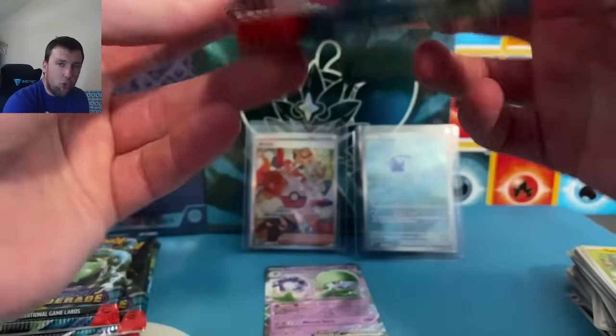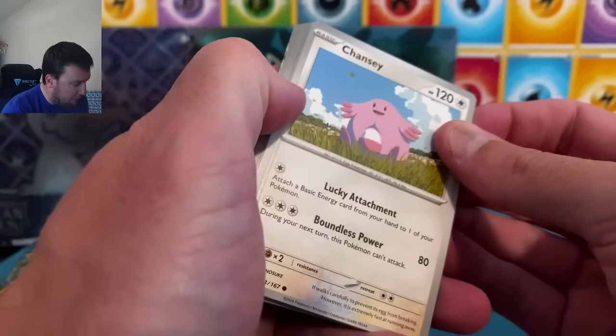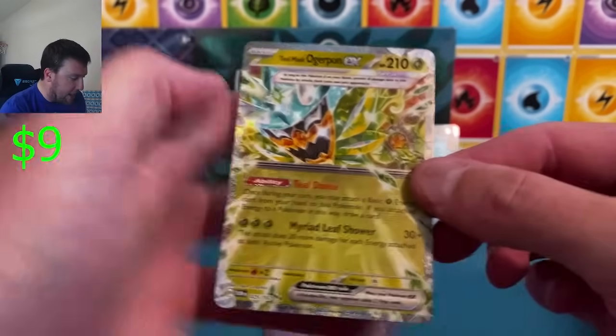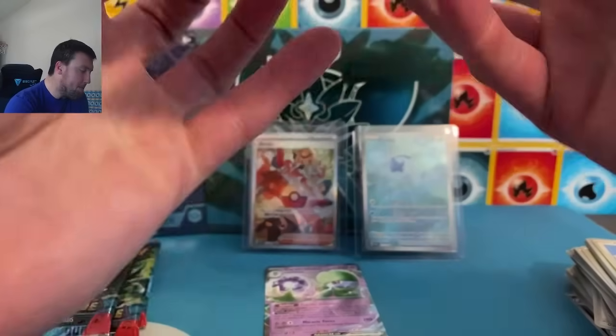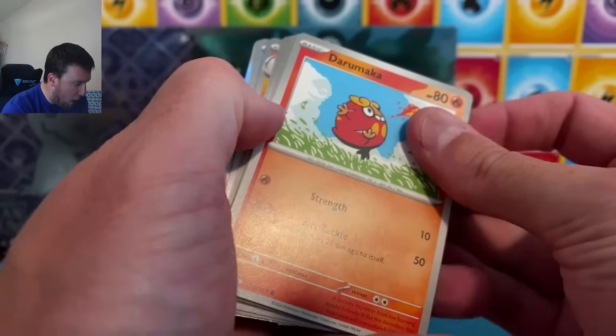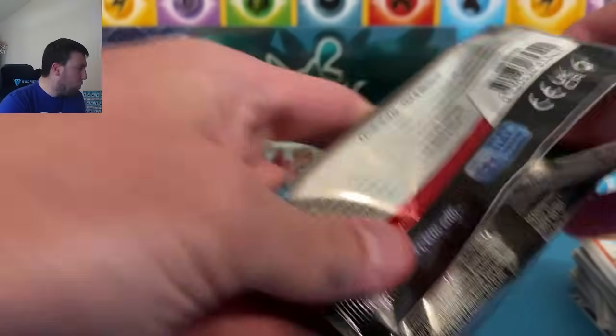We do have a special video dropping tomorrow — special because it's Fourth of July. We are hunting red, white, and blue Pokémon cards, three of them specifically. You'll see them in the thumbnail tomorrow — gonna be a heck of a lot of fun in that chase video. Munkidori, Teal Mask Ogerpon — speak of the devil. I think this is playable in the TCG right now, so we'll sleeve up the Ogerpon. But we need more out of Twilight Masquerade today.